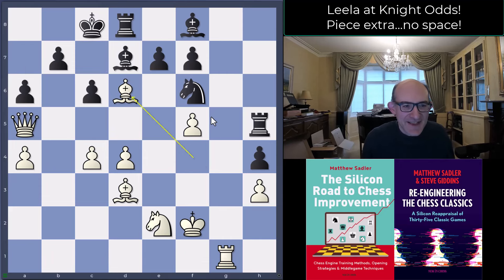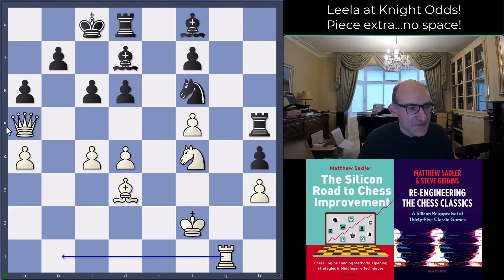Black played a6, takes, takes, knight f4 and black resigned. White is going to play rook b1, queen b6, c5, bishop a6 — completely winning. Human players who play many games against Leela tend to resign fairly quickly; they don't have much hope dealing with this sort of position with little time remaining, and Leela is playing at 3600 strength.